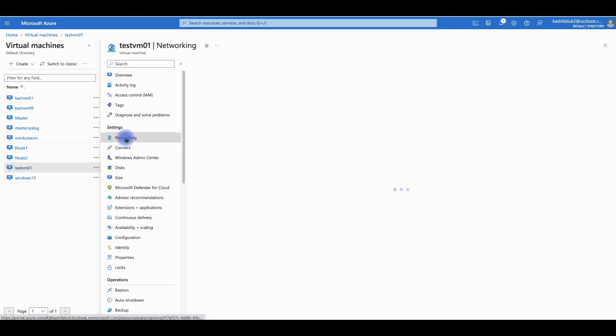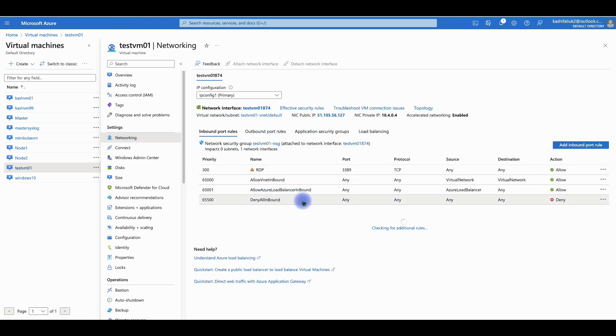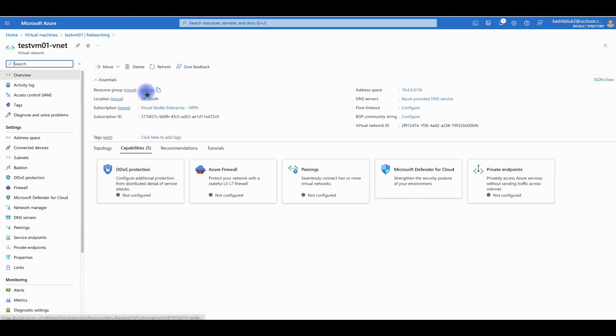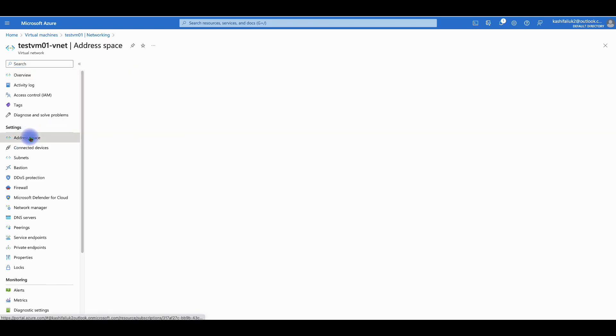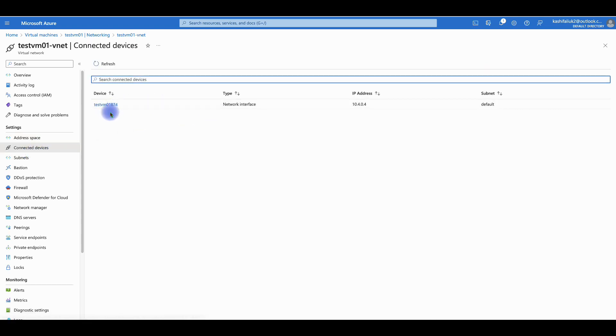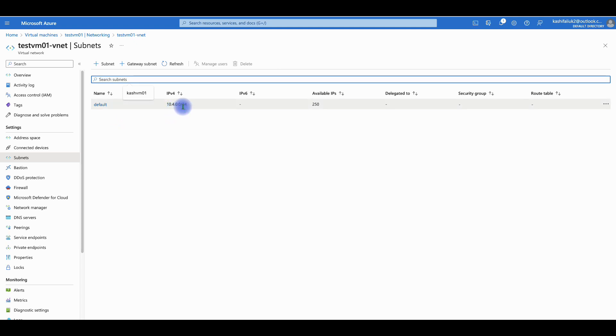On the left-hand panel if you go to Networking, you can see our NSG was created by default with inbound rules. This is our network card name, our public IP address, and our private IP. As mentioned, this is the virtual network and default subnet. If you click into it you can see it's in the same resource group with address space /16. These are the connected devices — the network card connected to the subnet. In the Subnets section you can see the default subnet with the IP address assigned to our virtual machine.